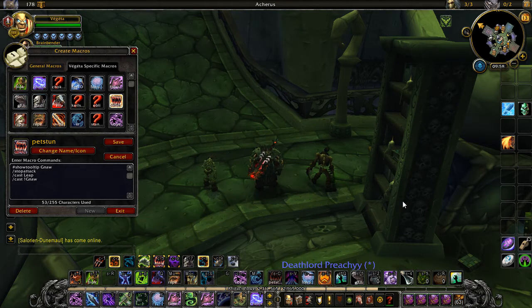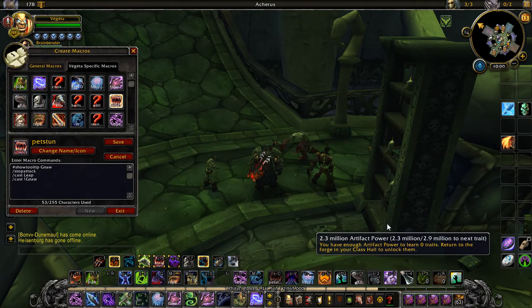You can set these macros to be for Arena 1, 2, or 3 instead of Focus so that you don't have to click on the enemy frame at every start of the Arena, but that's your choice. You also have Pet Stun, which you can macro the same way — like Focus, I mean.